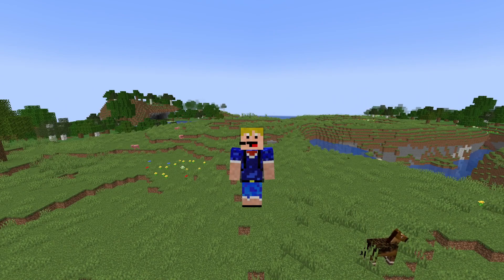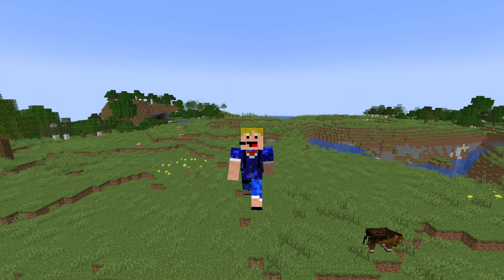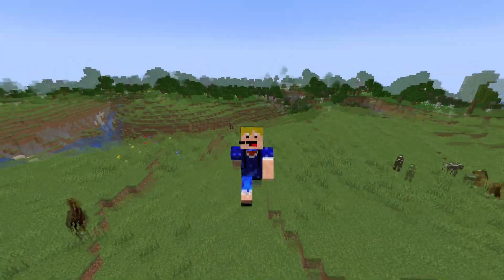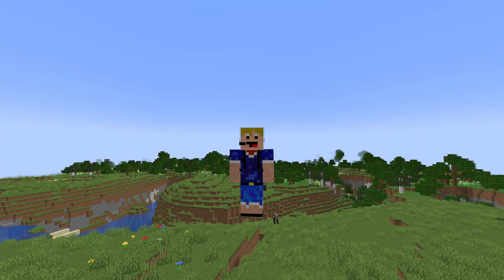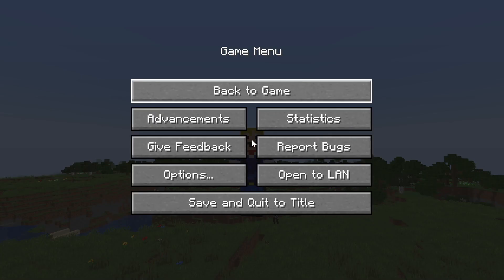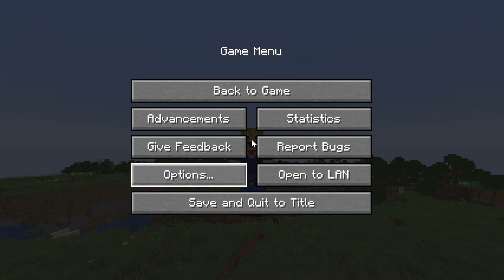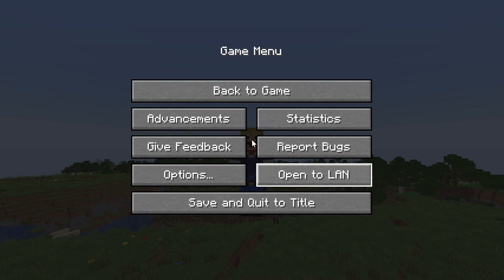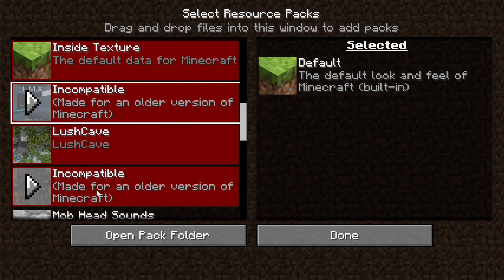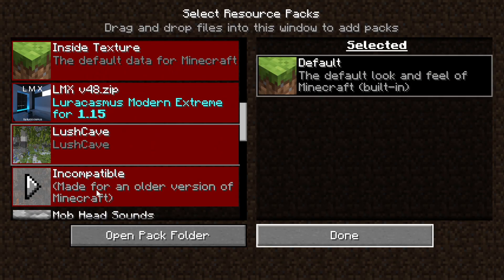There are some accessibility changes as well. Apparently there is an accessibility onboarding screen for players when they launch the game for the first time — I can't really show that because I've launched the game more than once. They've also added arrow key navigation. As you can see, if I'm in the menu and I press the arrow keys on my keyboard, I can switch through all the different options and press enter to select them. This also works in the resource pack screen.